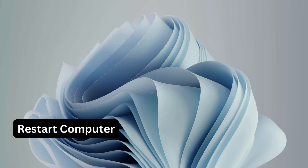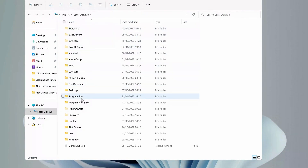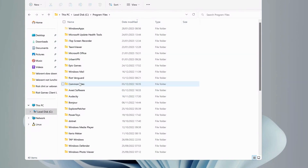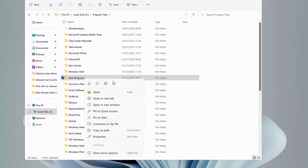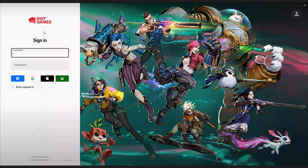After restarting, go to your local disk drive and Program Files, and look for the Riot Vanguard folder. Once you find it, delete it. Then launch Riot Games and log into your account. Once signed in, you will see an update — go ahead and update it.